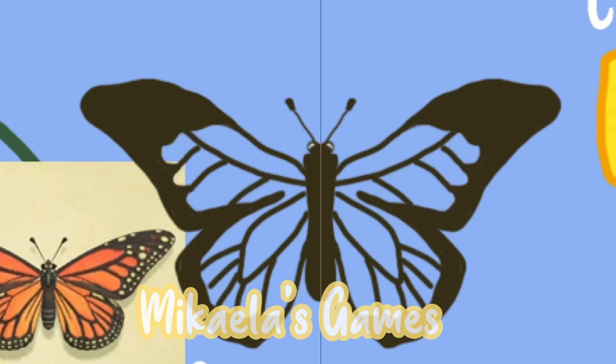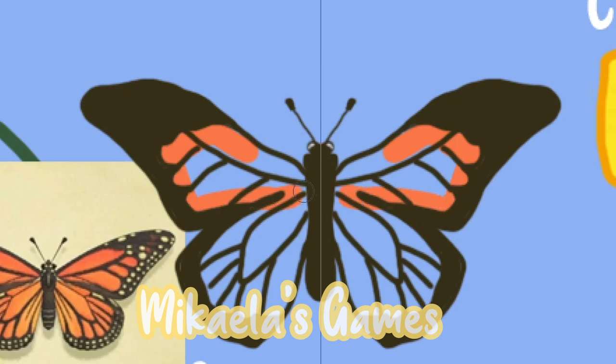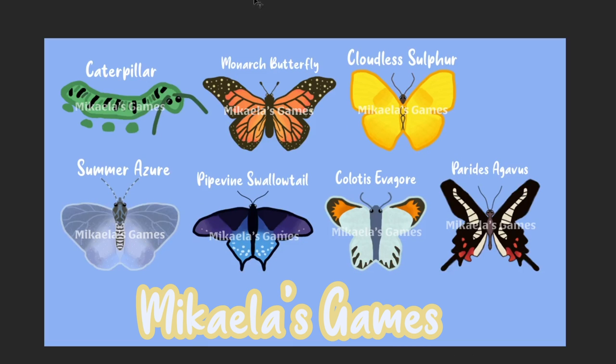I'll show you the final review of the butterflies plus the caterpillar now and tell you my final idea in more detail. Here is the caterpillar — it looks pretty similar, I just changed the eyes and cleaned it up a little. Everything else is basically the same, but I added highlights. I really like how this turned out.